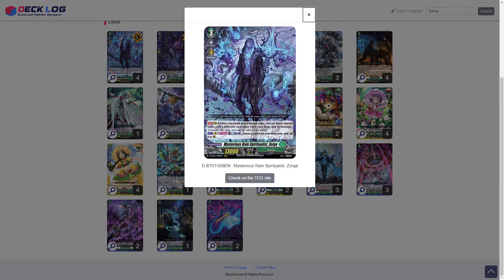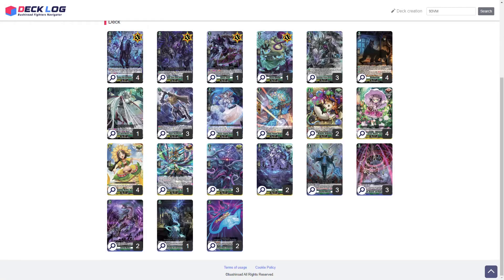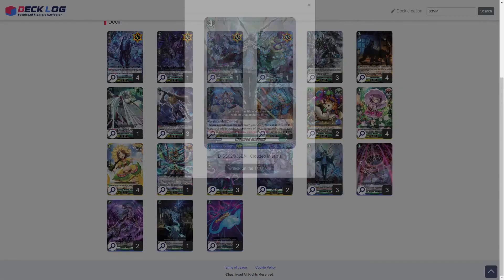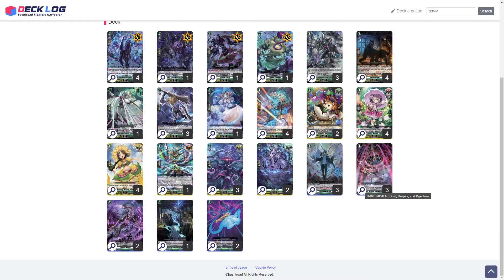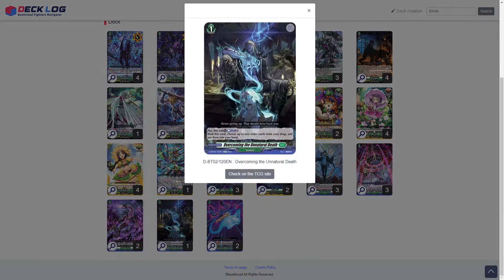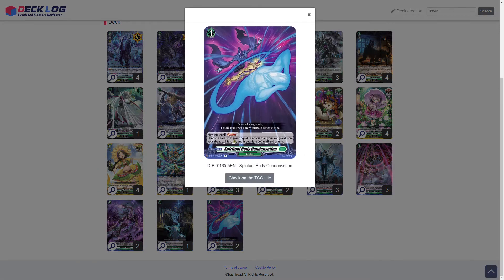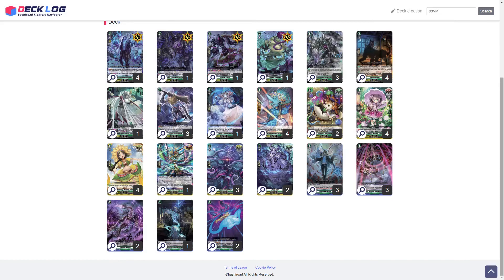There are a couple of plays unique to this deck. First, we can use Blue Zorga to call Rogue Hen Hunter, who will reduce the counterblast cost by one. If we then decide to use two orders, we could use a Grief Despair Rejection with Overcoming Natural Death which costs one counterblast, or we could use Spiritual Body Condensation in combination with Cloud of Miasma — which has no counterblast cost. We're managing resources while still being able to put down a board, and Blue Zorga's innate ability to call rear guards helps facilitate this.